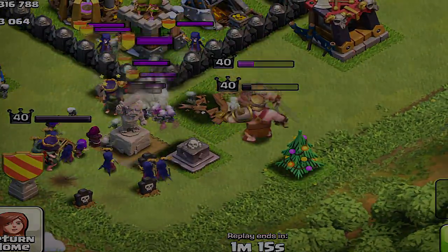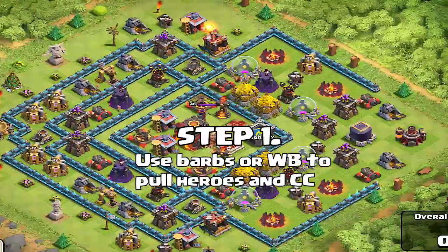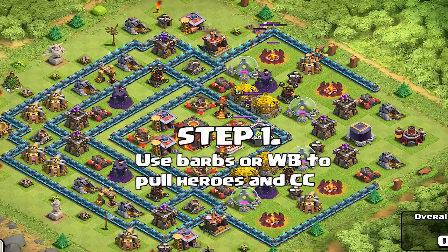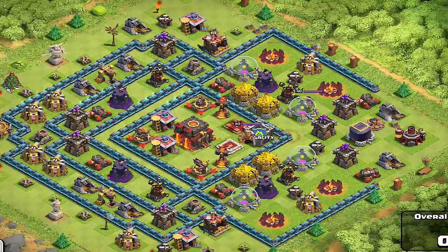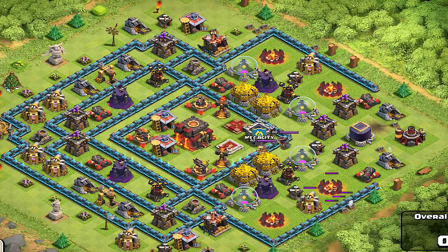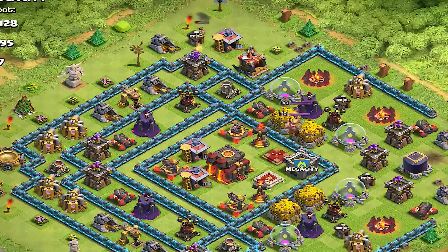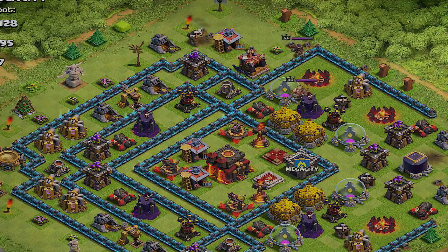Step number one: the best way to get heroes and clan castle troops is to use barbs and wall breakers. Wall breakers mainly because they are the ones that get closest to the walls to pull heroes, and barbs are what you're going to use to keep the heroes coming towards you towards those corners. Some people argue hog riders are better to pull heroes and clan castle troops — that is true — however, they cost more units, so we're doing the cheapest way.